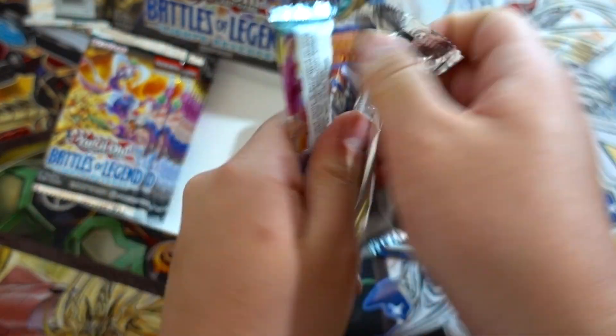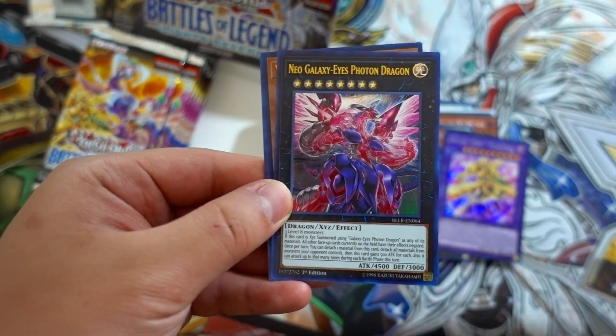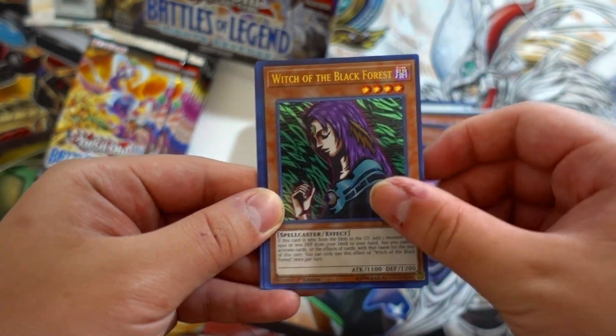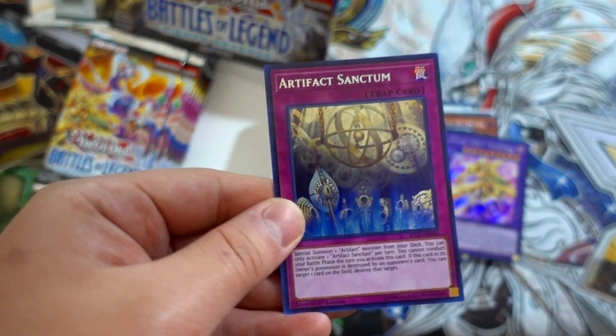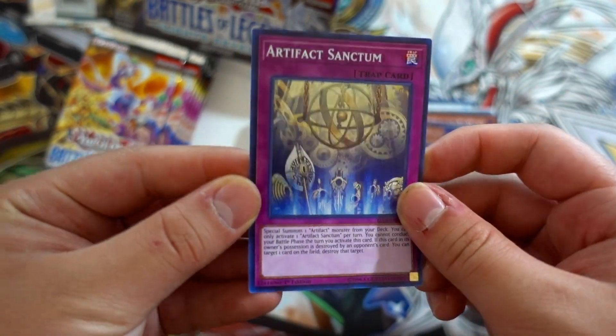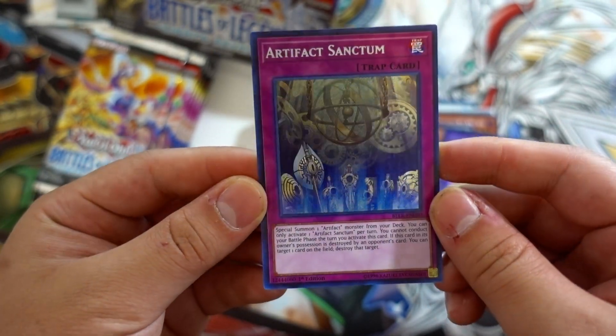One more pack — Celestia, Neo Galaxy-Eyes Woodhorn Dragon, Witch of the Black Forest, Wolf the Lightsworn Beast, and Artifact Sanctum as a Secret Rare. Super gorgeous guys — super gorgeous.